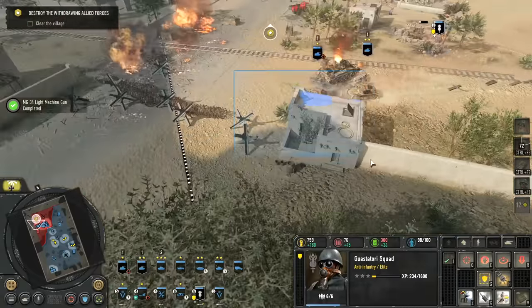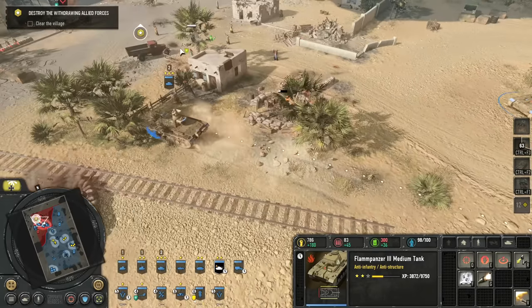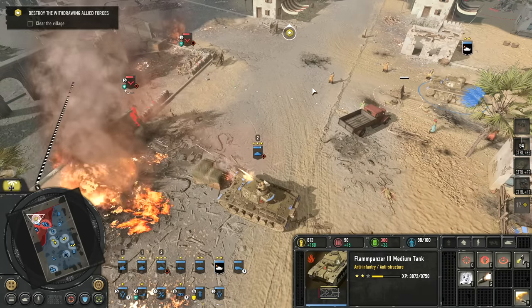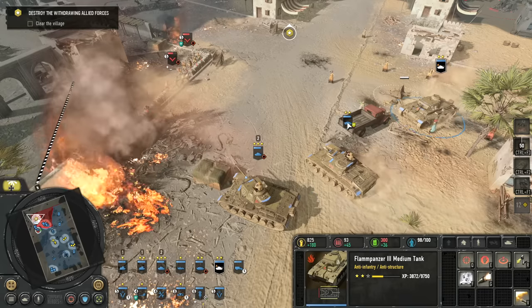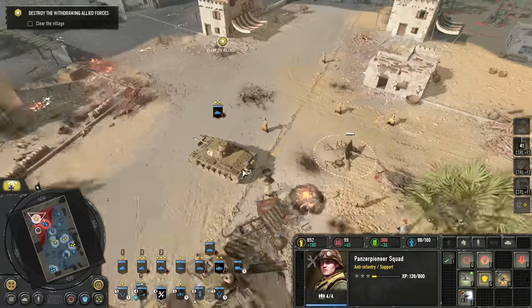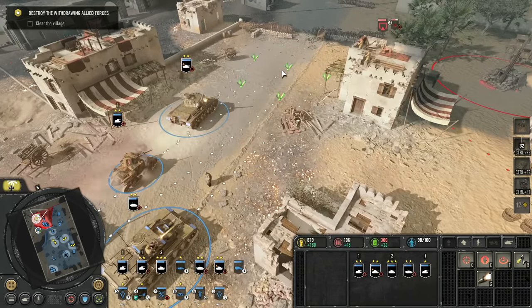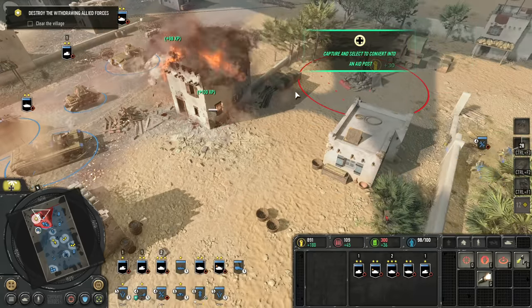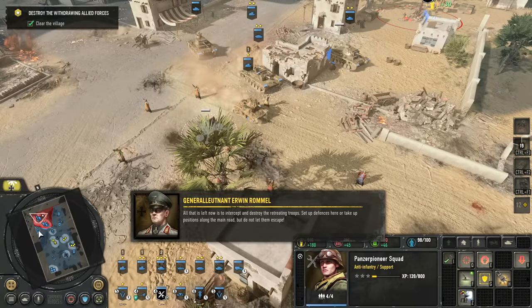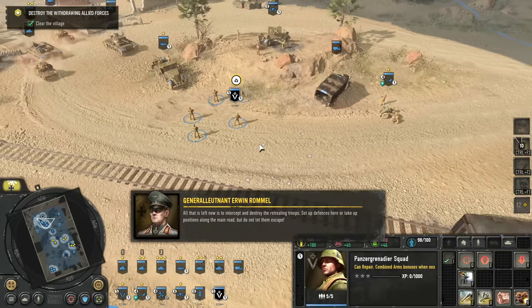Since we can't see what's behind this wall I'm going to send my Gastatori and a couple of L6s around there so we can capture that fuel. But we need to just get into the town, so let's just finish things off over here. These civilians might want to get out of the way. Let's move up the road here and clear up that MG. With that we have control of the village — all that is left now is to intercept and destroy the retreating troops. Set up defences here or take up positions along the main road but do not let them escape.